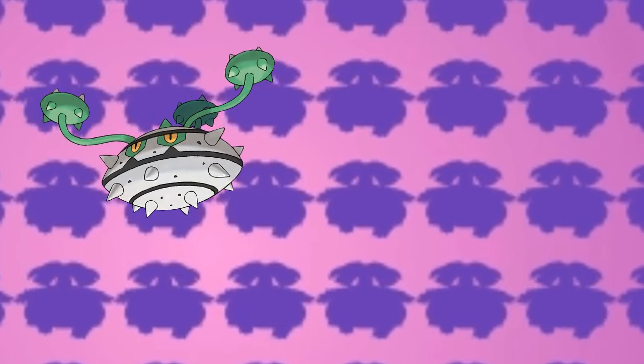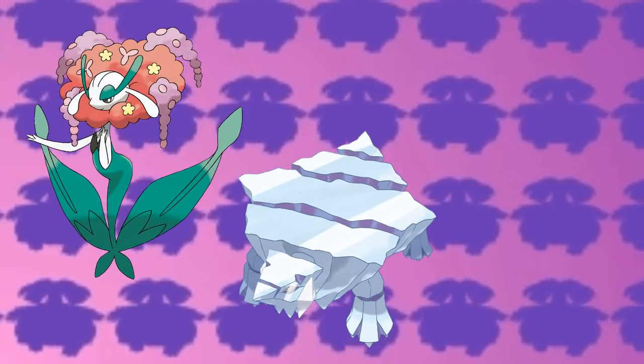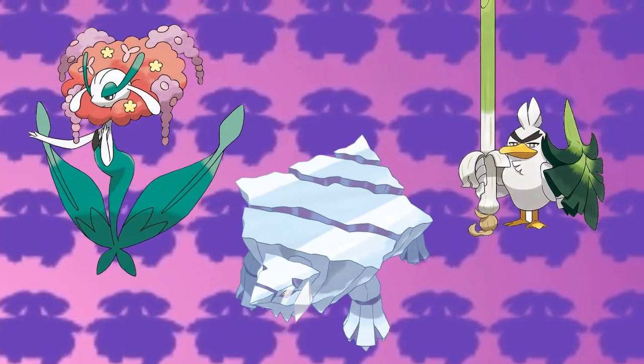Speaking about Hazard Setters, these are Pokémon for using moves like Stealth Rock, Spikes, and Toxic Spikes. Some notable Pokémon for this role are Ferrothorn, Tentacruel, and Roserade. Now speaking of Hazard Removers, these are Pokémon with either Defog or Rapid Spin to get rid of those hazard moves. Some notable Pokémon for this position are Florges with Defog, Avalugg with Rapid Spin, and Sirfetch'd with Defog.